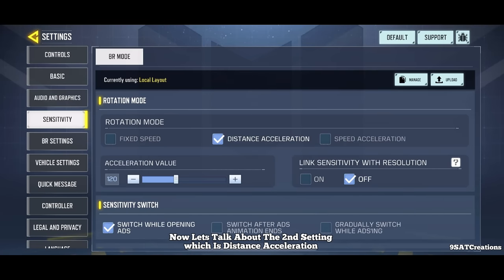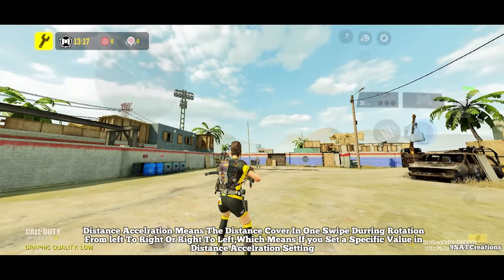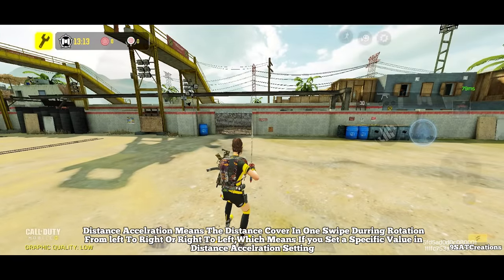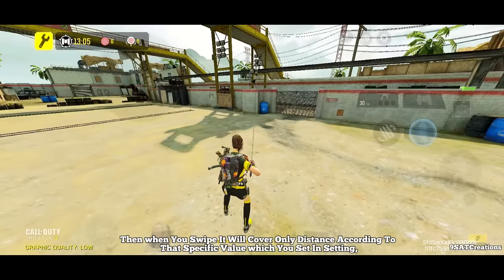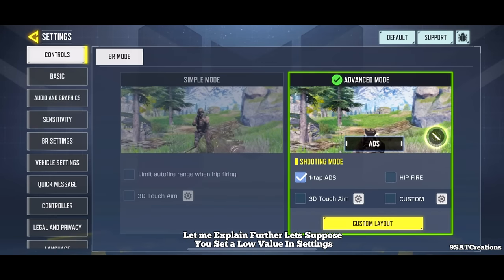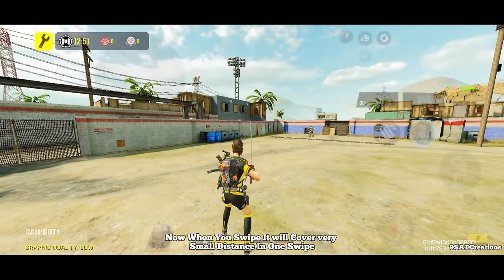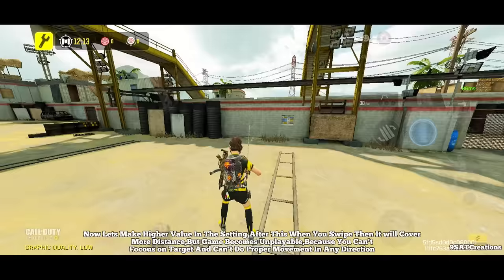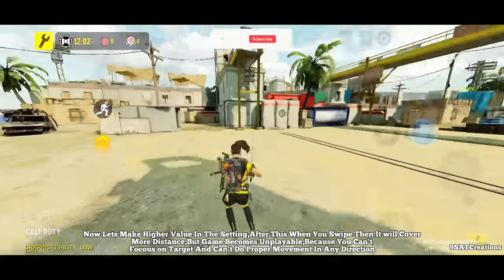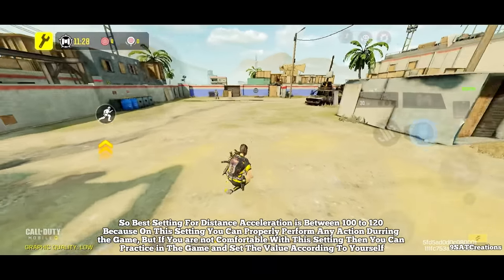The second acceleration setting is distance acceleration, which means the distance covered in one swipe during rotation from left to right or right to left. If you set a specific value, your swipe will cover only the distance corresponding to that value. On low value it covers very small distance per swipe; on higher value it covers more distance but the game becomes unplayable because you can't focus on targets or do proper movement. Best setting for distance acceleration is between 100 to 120, where you can properly perform any action during the game.